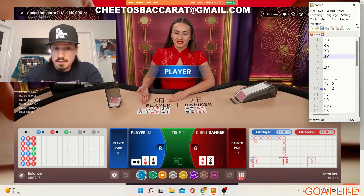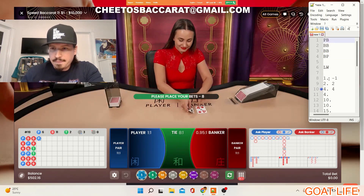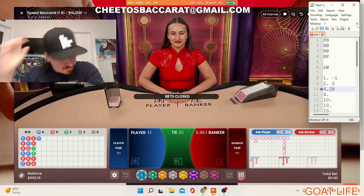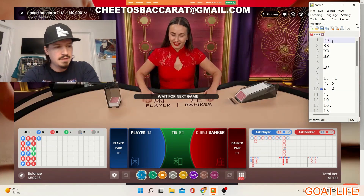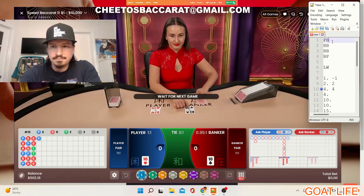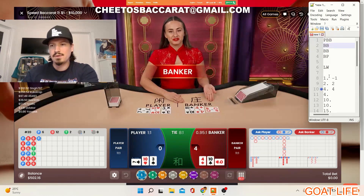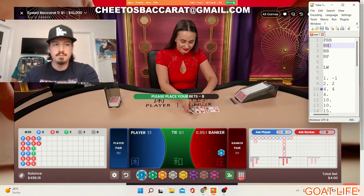Now we're going to a third column. Our next bet will be four on my betting progression. Every time I lose my betting progression I go down. Let's hope to see a banker so we can post a bet — if it's a player my trigger will tell me not to bet. Banker! Four versus three — that's good. So now we're going to go four on the banker, right here.